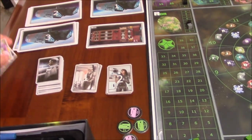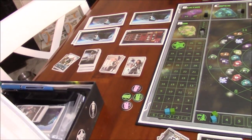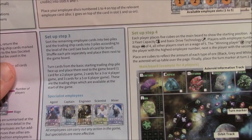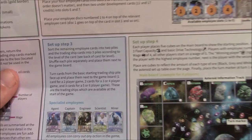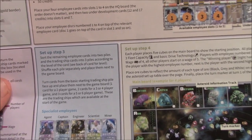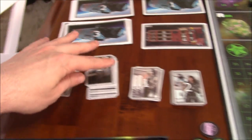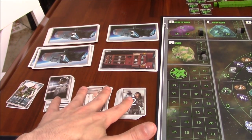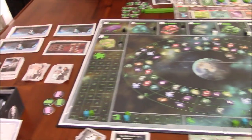That's another thing that's misleading in the rulebook. According to setup, it says to sort the remaining employee cards into 2 piles and the trading ship cards into 3 piles according to the level of the card — shuffle each pile separately and place them next to the game board. But what happens to the question mark and minus cards? There's a level 1 and level 2, but do these question mark ones just go away? Are they out of the game? They didn't address that.